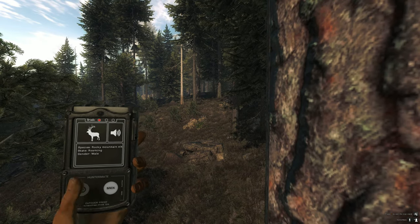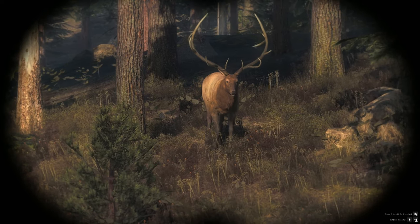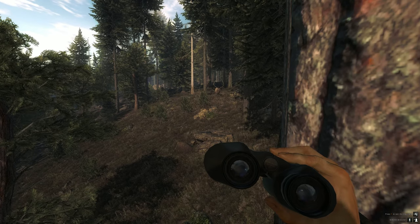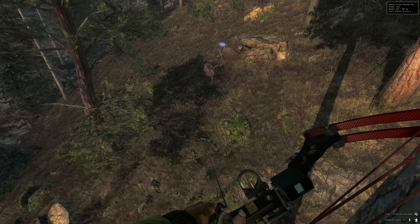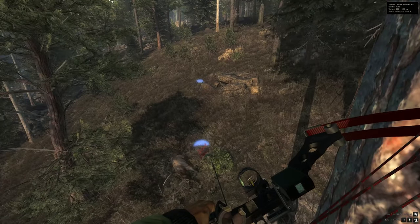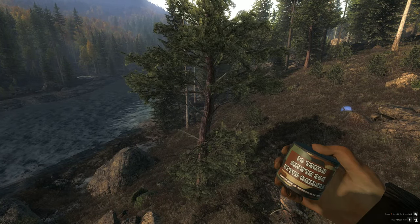He looks like a pretty good size one. He's not super massive, but look at the size of that rack — big boy. He's only got a single tine off the back; the really big ones have three. So we're going to wait for him to get a little bit closer... and he's dead. That was a decent sized elk. All right, back to the waiting game.